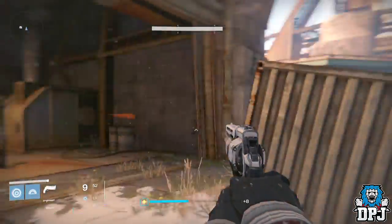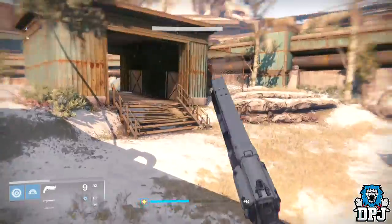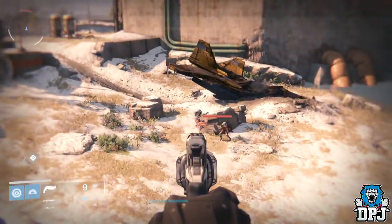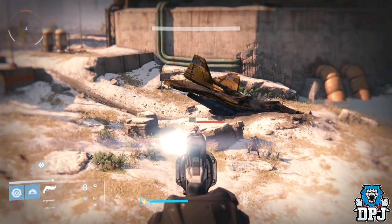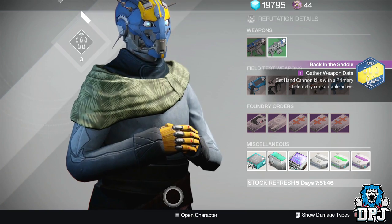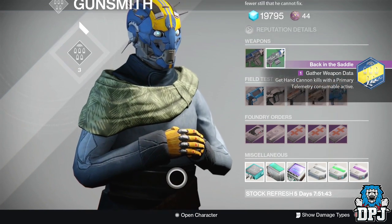The Ace of Spades is a new exotic hand cannon that came with the Taken King, and to obtain it isn't very hard at all. Basically all you need to do is rank up your Gunsmith to rank three and he gives you an exotic quest, with this weapon being the reward. The weapon and the quest is exclusive to the Hunter.